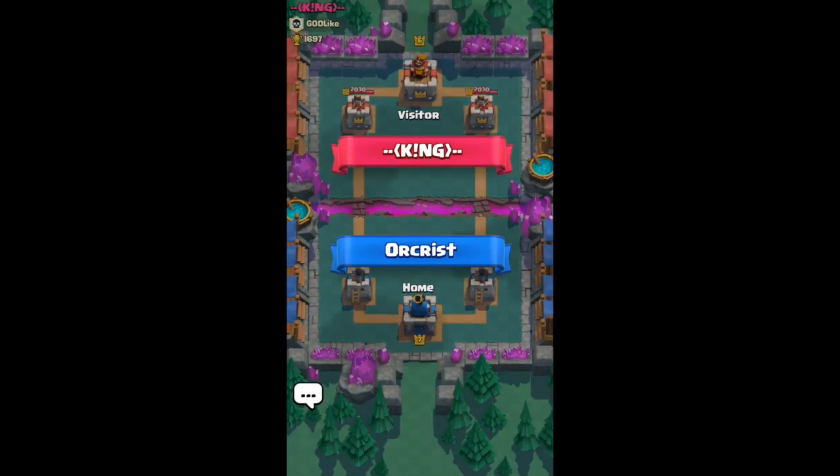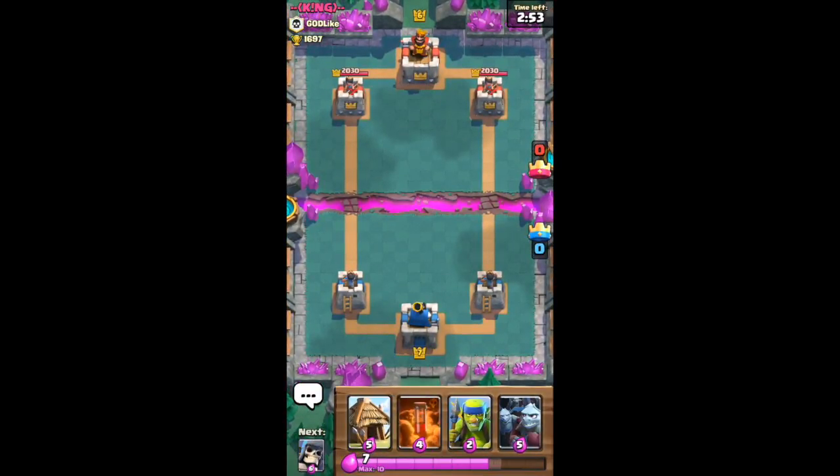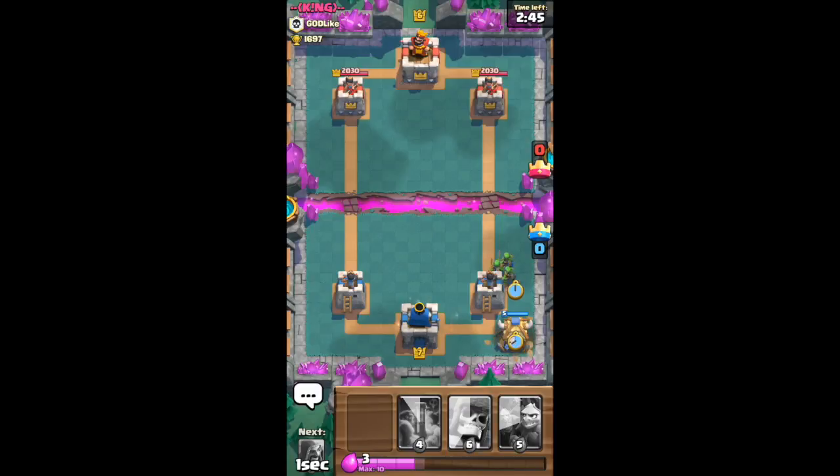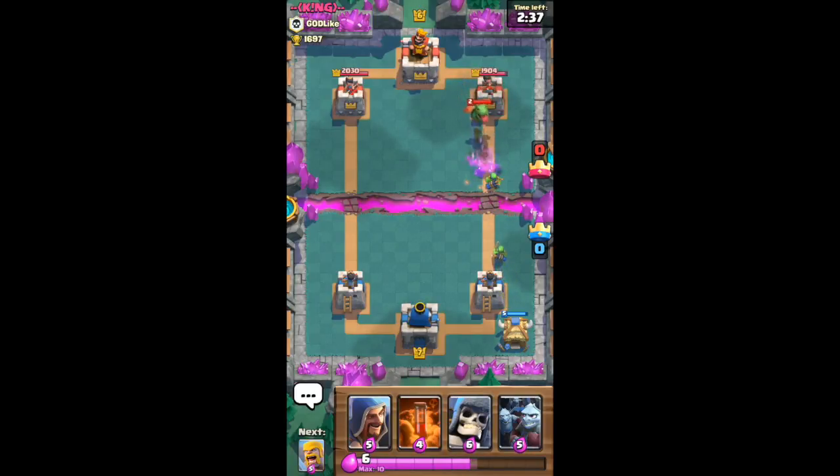We are playing King now. We're going to start off by putting down our goblins and our spear goblin hut. He reacts with the baby dragon, so we know that he has that in his hand.